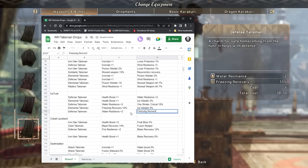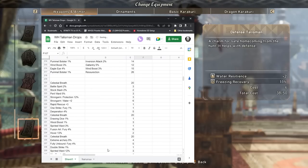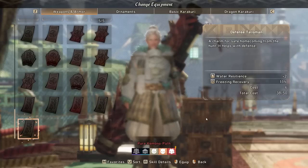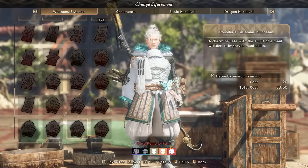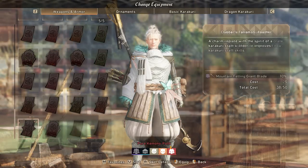So first, talismans. Let's go over what they are, or more specifically, what they can be. Talismans can be very powerful, as they can pretty much contain any skill in the game — I don't think any are excluded. This includes skills found on armors as well as skills on weapon trees. For the most part, values of skills are lower on talismans than they would be found on your armors or weapons, for obvious reasons, because you can have up to 5 talismans.